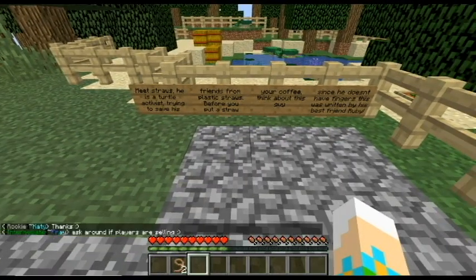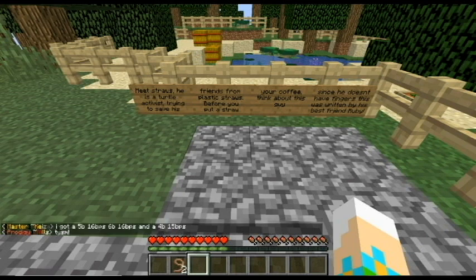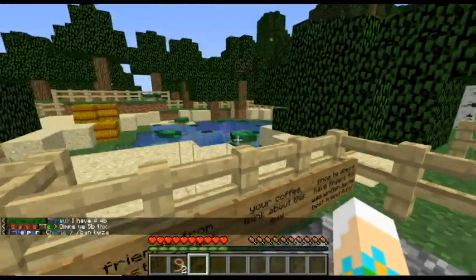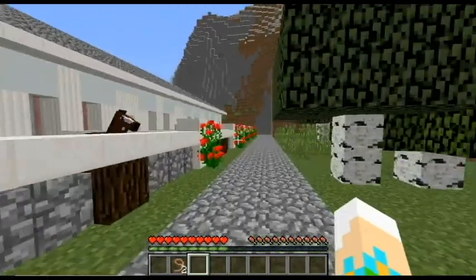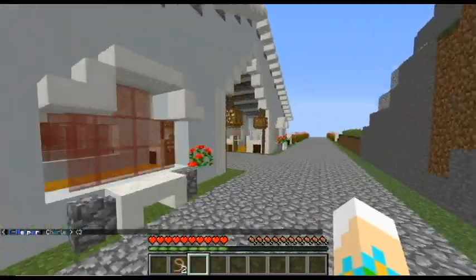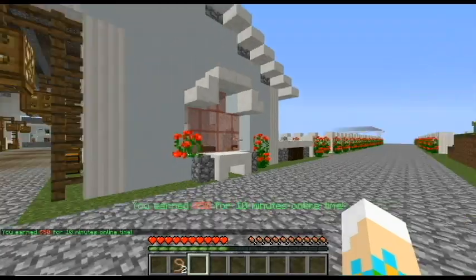Oh, meet Straws! He is a turtle activist trying to save his friends from plastic straws. Before you put a straw in your coffee, think about this guy. Since he doesn't have fingers, this was written by his best friend Ruby. Oh, that's so cute! I'm not sure which one is Straws, but hello! This is absolutely beautiful - I'm not sure which barn I like best out of the two that Ravioli Girl owns.